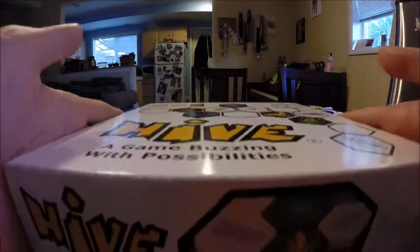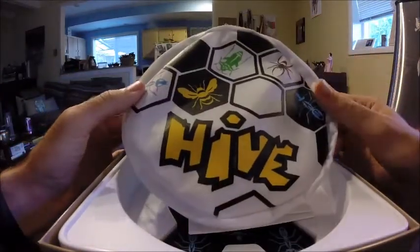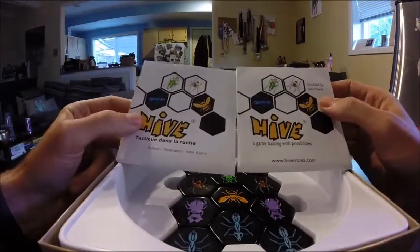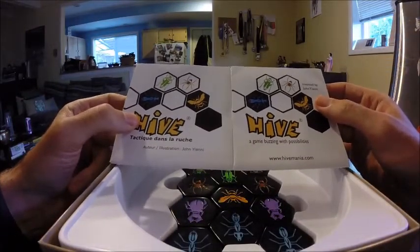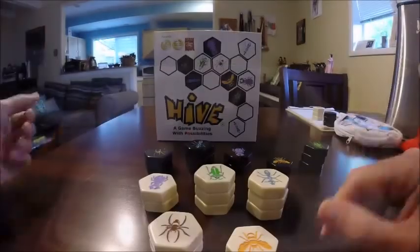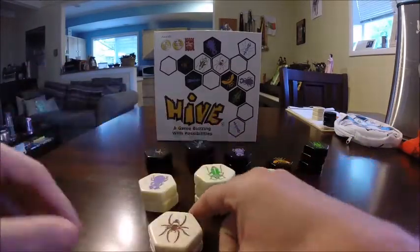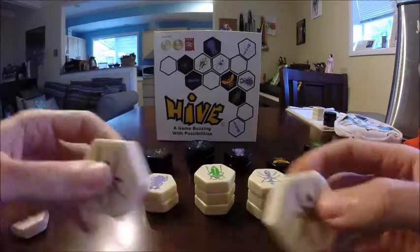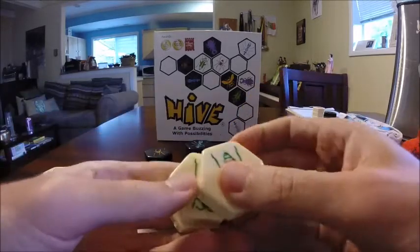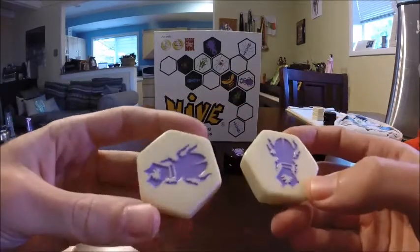Inside the standard version of Hive, you will find one handy carrying case, which we use to take in our backpacks or my partner's purse, rules in French and English — useful if you speak one of those two languages — and these amazing game pieces in both black and white. Each player will receive a set of game pieces that consist of one queen, two spiders, three ants, three grasshoppers, and two beetles.